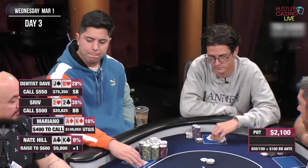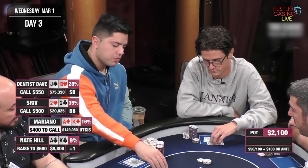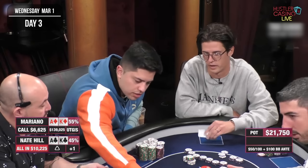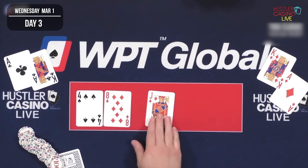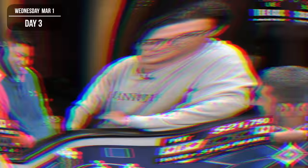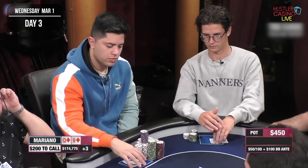This next hand is pretty funny — not a whole lot of analysis. Long story short, I ended up going all in versus Nate Hill and we both had ace-king suited. He wants to run it twice — I don't really blame him, what's the point? But we end up making the nut flush as three diamonds come on the board. If that's not run good I don't know what is. However, it can't be run good all the time, and the next hand will exemplify the exact opposite.